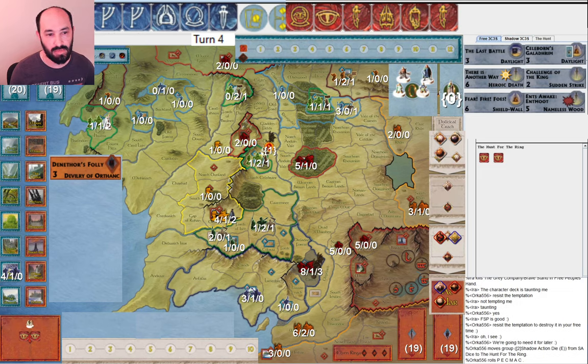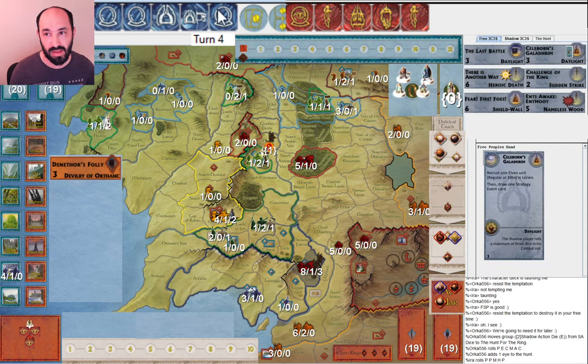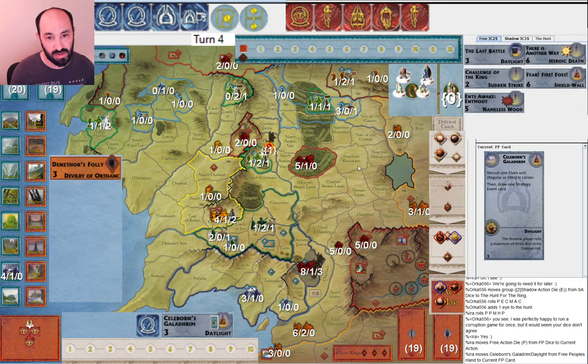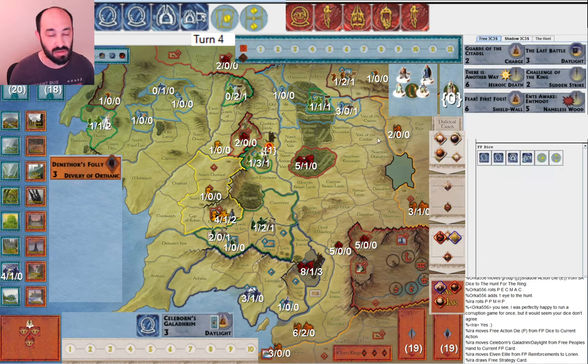My opponent allocates two eyes again — they're playing a corruption game, and I think that can make a lot of sense. They roll one more and I got zero movement — I can't even hide. I'm not going to play a ring here. Fortunately I have some useful cards to play. I'm happy to play Celeborn's Galadhrim to cycle into something useful with my third Palantir. I start with Celeborn's Galadhrim to cycle and draw Guards of the Citadel — so now I have a third very useful playable card. My opponent musters the Southrons and Easterlings to war. I again would probably favor the Witch King to get five leadership and an extra die.